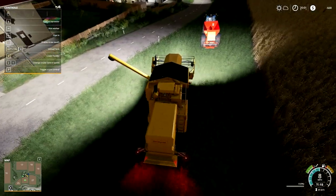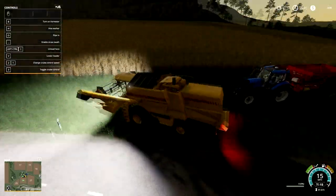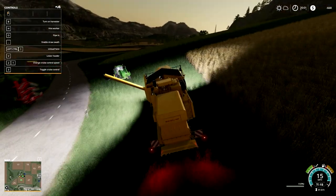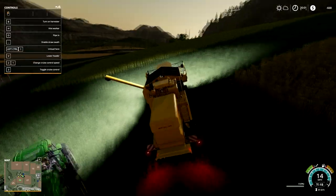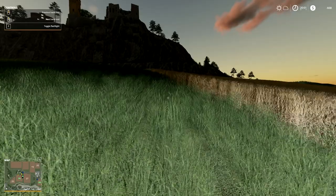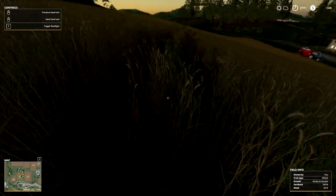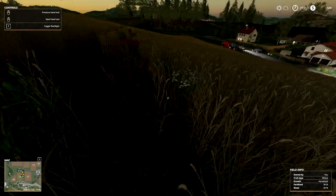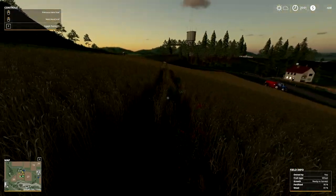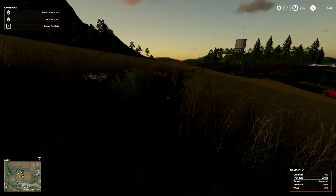Hello everyone and welcome back to Farming Simulator 19. It actually took quite a bit longer for this to grow than I was expecting, so it is actually evening of the next day from the last episode. The wheat is ready. We have this weird area where our weeds were, and you can tell there is definitely much less wheat — I don't know if it looks like I accidentally drove through this part with the tractor.